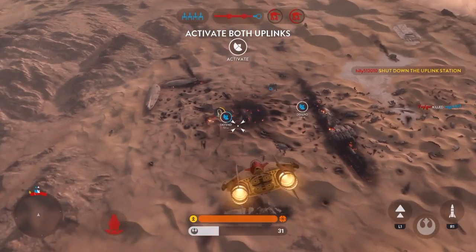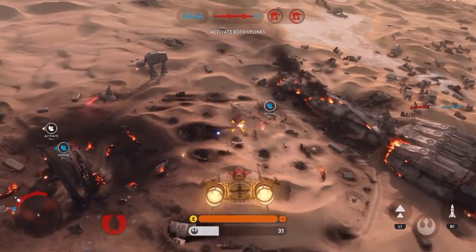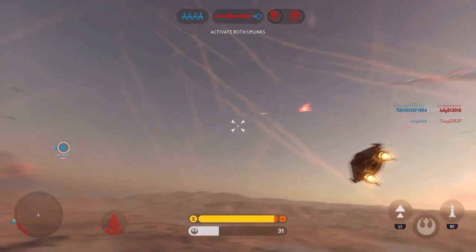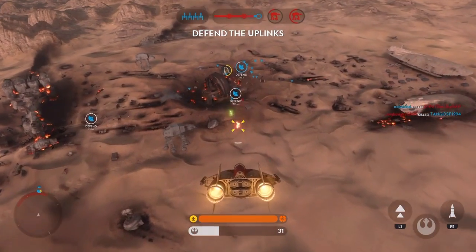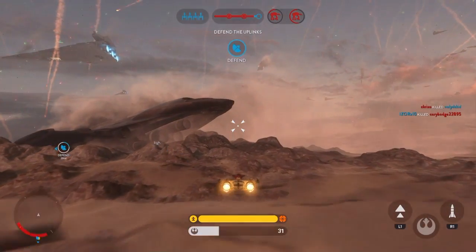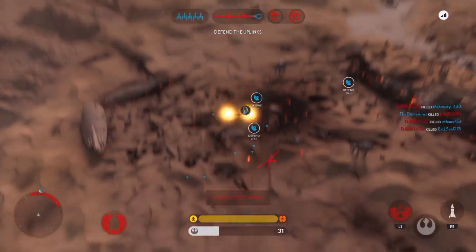One less bounty hunter. We have activated an uplink station — prepare for enemy counterattack. They've locked onto you. Enemies in the zone. Y-Wing targeting systems locked in. Missiles closing on your position.